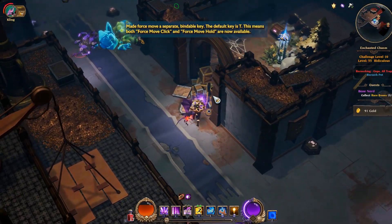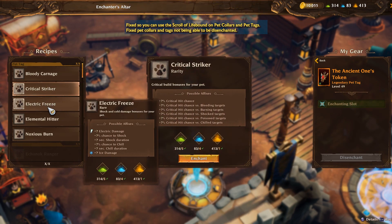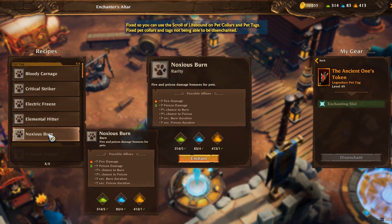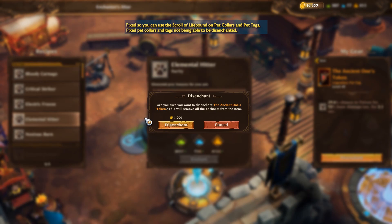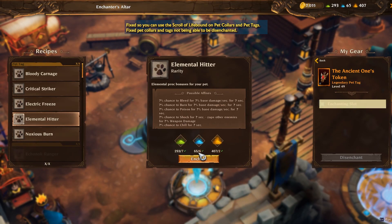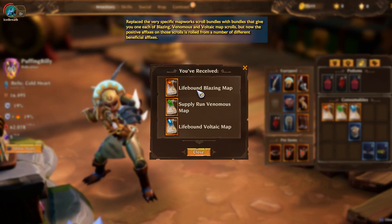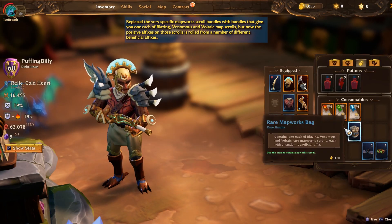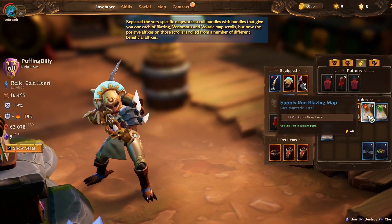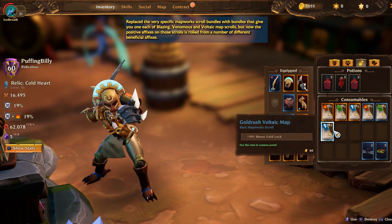Let's talk about some fixes to items. Pet items can now be enchanted and you can also use wife-bind scrolls on those — something that was broken during early access has now been fixed. Not only that, but we can also wife-bind them. There are also other options for the map works: they used to give you just a fixed set of gear-working maps, but now they give you a bundle that contains random maps inside. As you can see in the footage, there are different types of maps you can get from those bundles — may the RNG be with you.